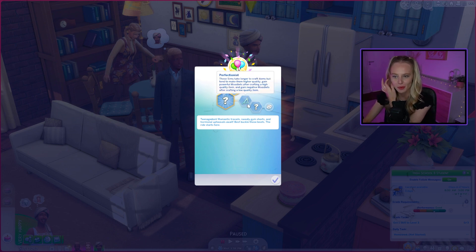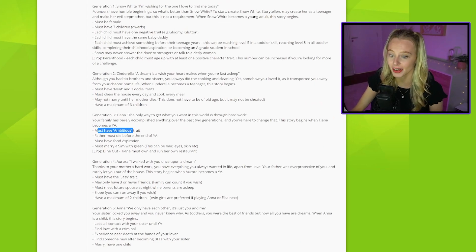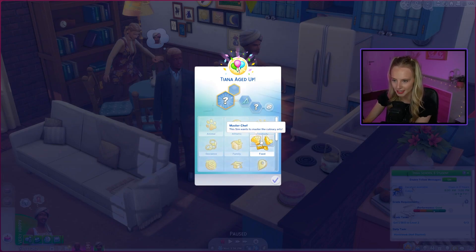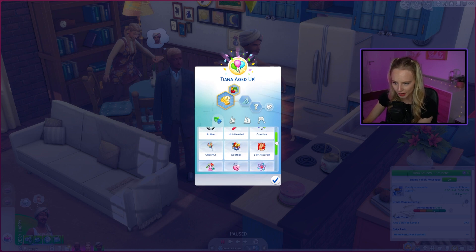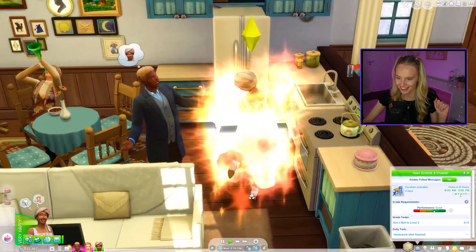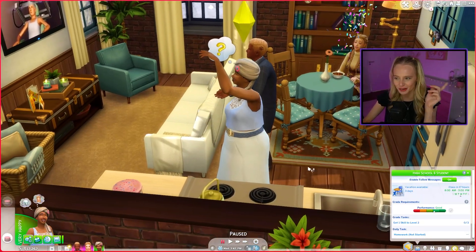She's aged up as a perfectionist, and there are some things we need to add for Tiana. Let's get up our rules again. Gen 3 must have the ambitious trait, father must die before the end of young adult, must have food aspiration, and then marry someone with green. So food aspiration and ambitious trait. Our food aspiration is easy — we're going to do master chef. We don't have an ambitious trait available for teens, so let's do an overachiever. Welcome to the world!